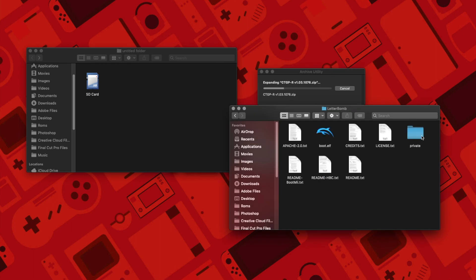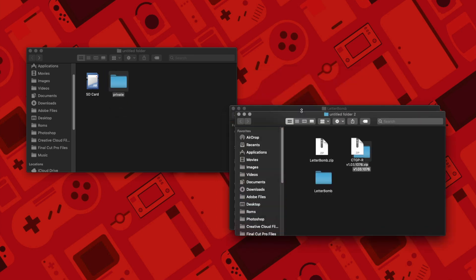Now, what you're going to do is take the private folder inside the Letterbomb folder and put it on your SD card. Once the other file has finished extracting — and because it's a large folder it'll take some time — you're going to take everything that's inside it.